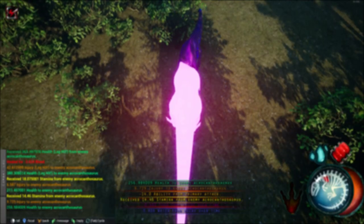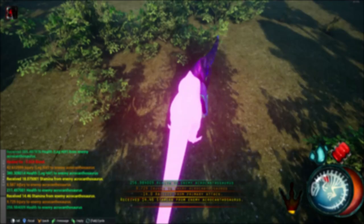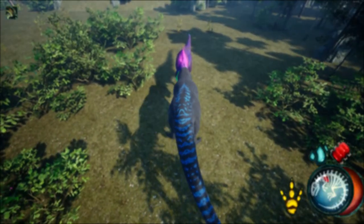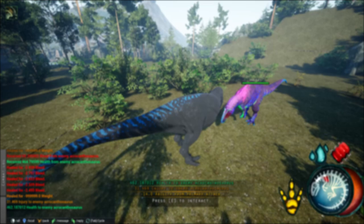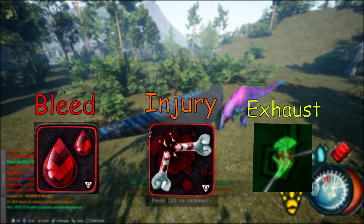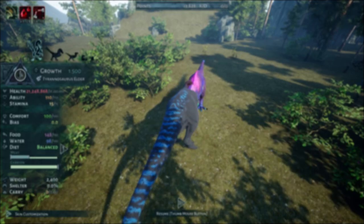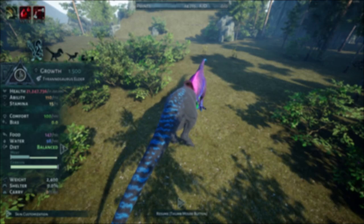Hi all. Before we start, I would like to say the stats that will be shown are accurate and a lot of it was data mined. The purpose of this video is to help new and old players alike understand the mechanics of bleed, injury, and exhaust. Hopefully after this video you will understand more in depth how these statuses work. There will be timestamps for the subjects — hope you enjoy.